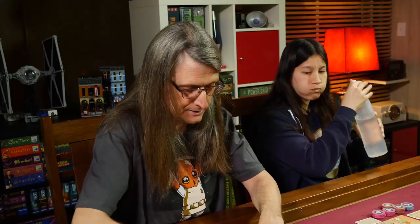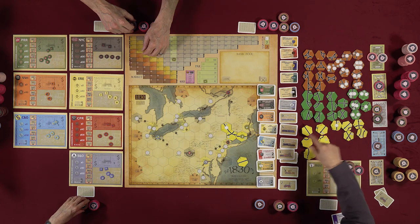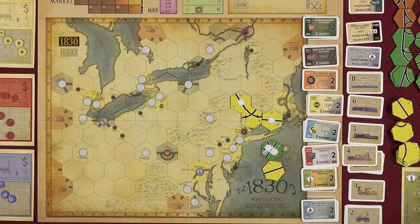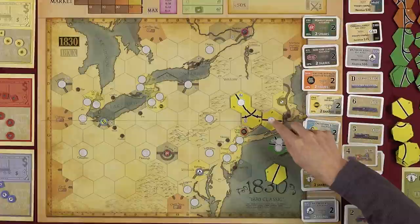Buying trains progresses the game through phases. When the 3-trains sell out it triggers the green phase, allowing green track tiles to be laid — but only as upgrades to existing yellow tiles. When upgrading, you must keep all existing track connections and can only add to them, never remove them.